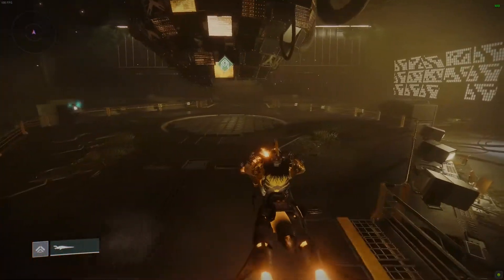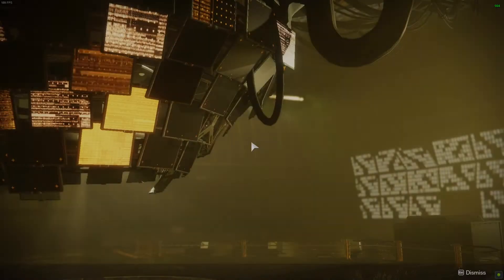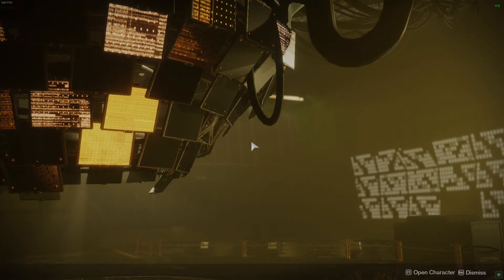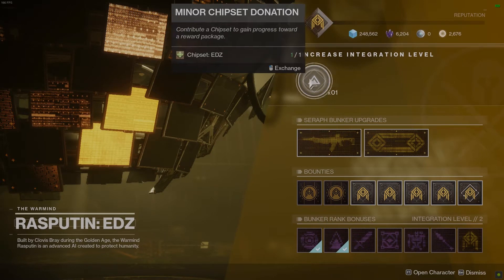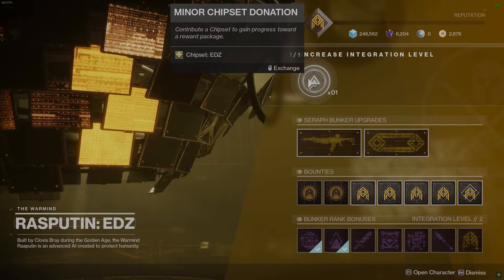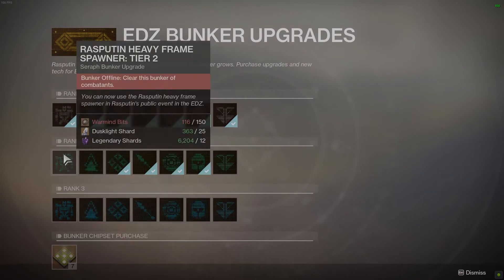The objective is: once you gain access to the bunker and clear out the enemies for the day, you have to upgrade the rank of the bunker by turning in chipsets. To earn chipsets, you have to farm the new public activity Seraph Towers and new Legendary Lost Sectors, which allow you to earn Warmind Bits — they are used to buy upgrades and chipset bundles.